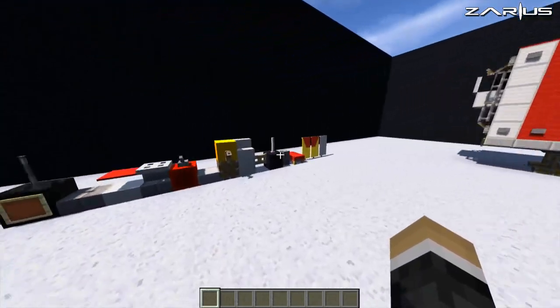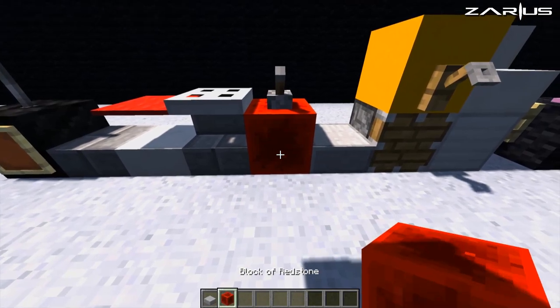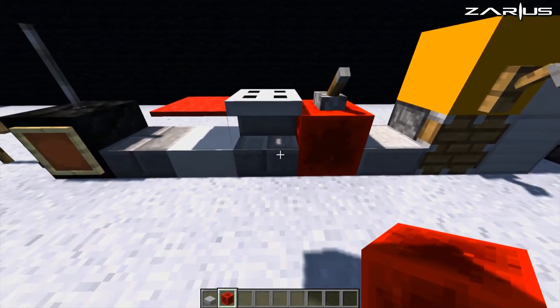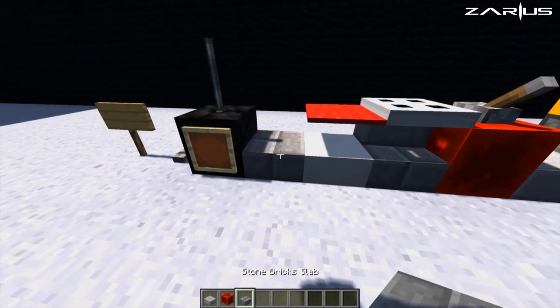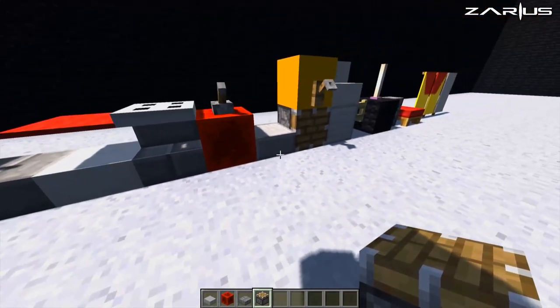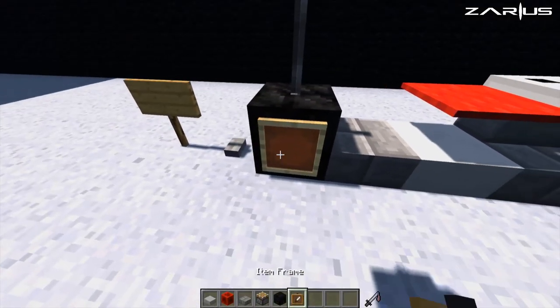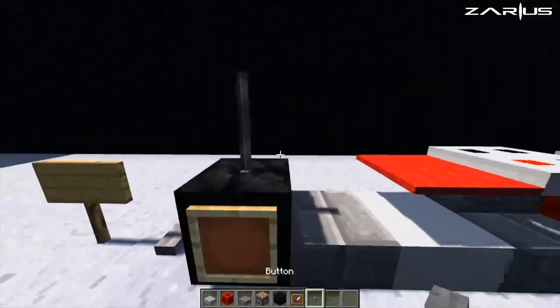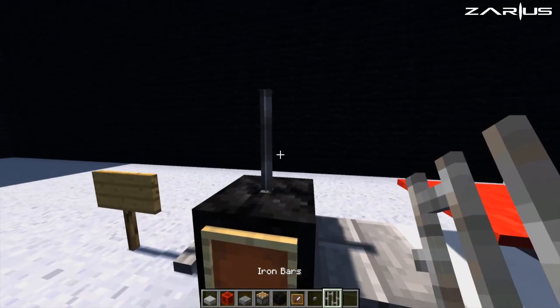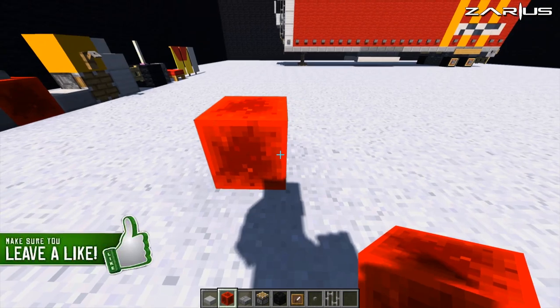So today's tutorial we're going to start off with our normal blocks. We're going to grab ourselves some stone slabs, a block of redstone, one of these stone brick slabs, a piston, some coal blocks, some iron frames, some buttons, and some iron bars.